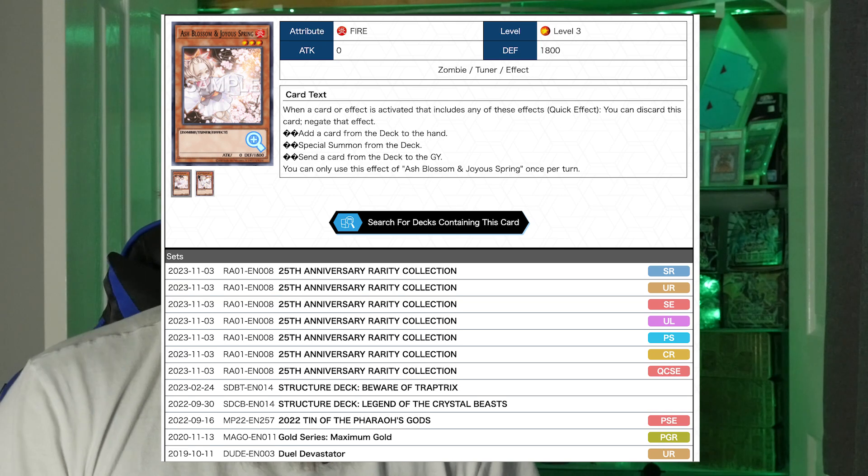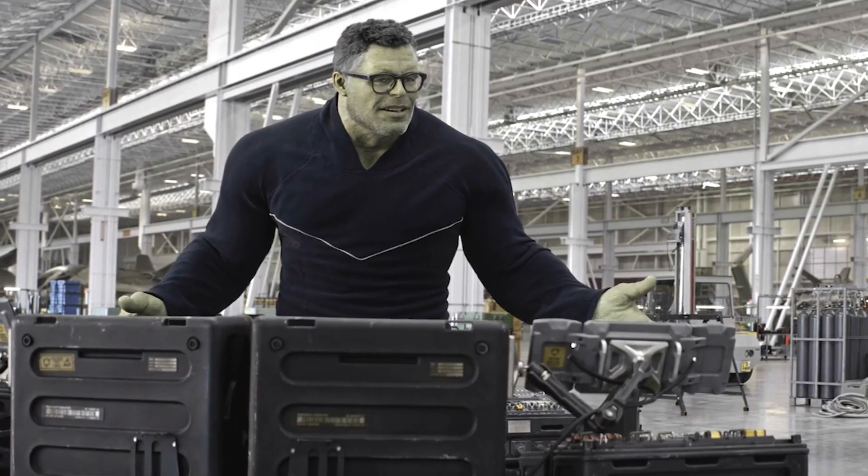Number one on the list is of course Ash Blossom & Joyous Spring. This card came out way back and started off as an original Secret Rare. It has had so many prints since then and has also come in a couple of structure decks. If any of these cards come in a structure deck you want to play, that's a win — you get the deck you want and gain at least one if not two hand traps. This card stops pretty much any card being added or summoned from the deck, which applies to around 90% of decks out there. It can win you a game outright by stopping your opponent, or at the very least make their job a lot harder.